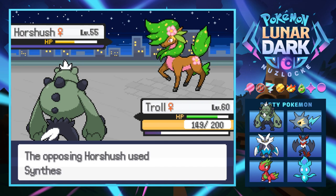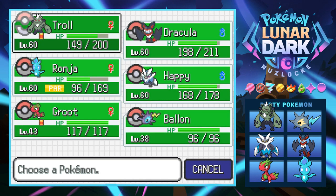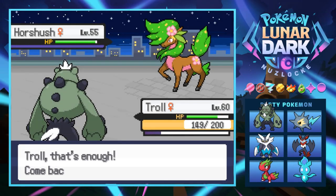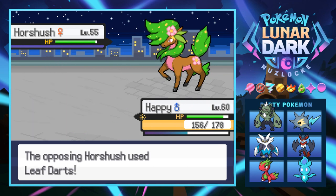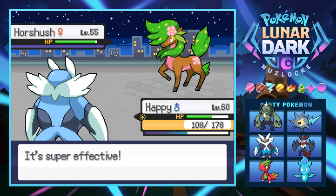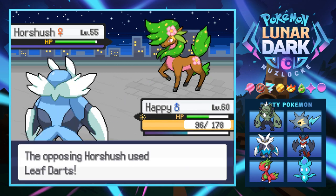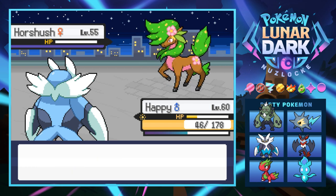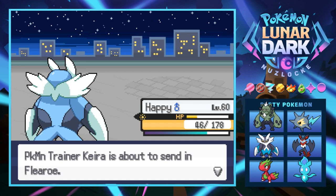Is this thing fairy type? Was going to use Synthesis. Thinking about it, we're going into Happy — not playing any games. It uses Leaf Darts, which hurts a little but not too bad. It gets off more Leaf Darts, you dickhead. But we land the Icicle Crash — really risky going into a water type on a grass move, but it worked out. That's fine, everything is fine. Next is Flero.